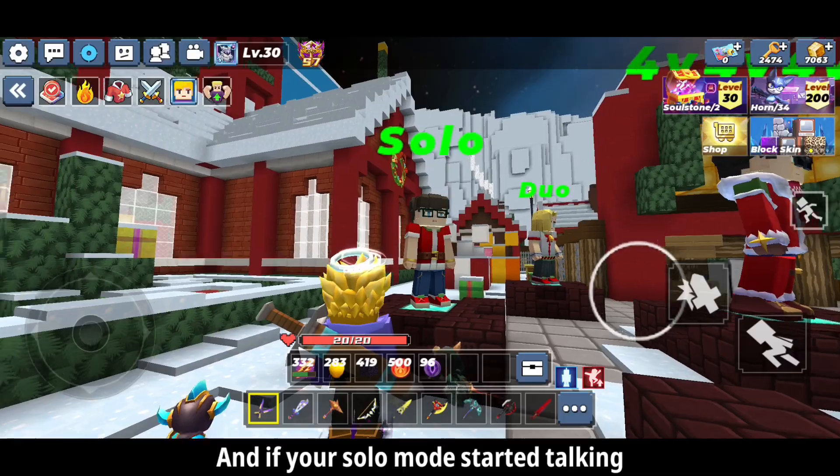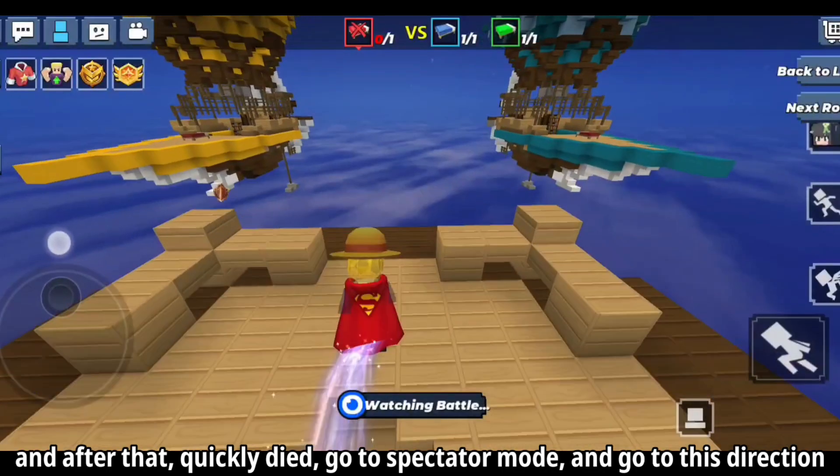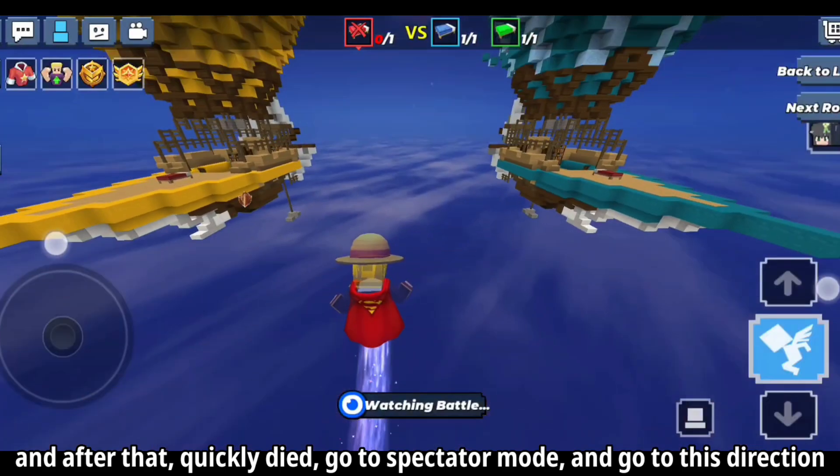And if your solo mode started talking, quickly ignore him guys. And after that, quickly die, go to spectator mode, and go in this direction.